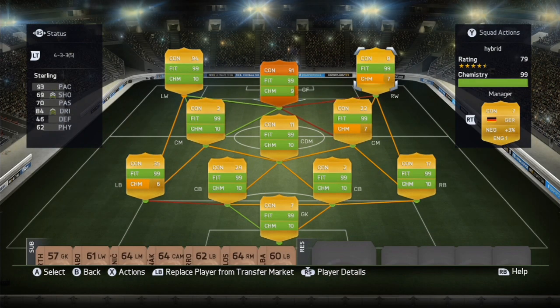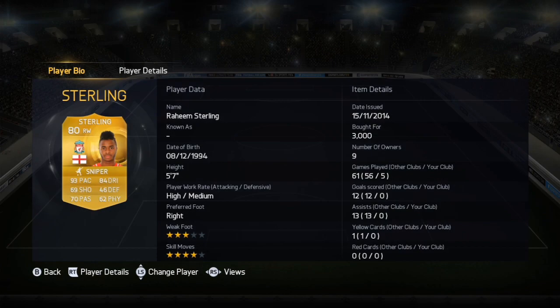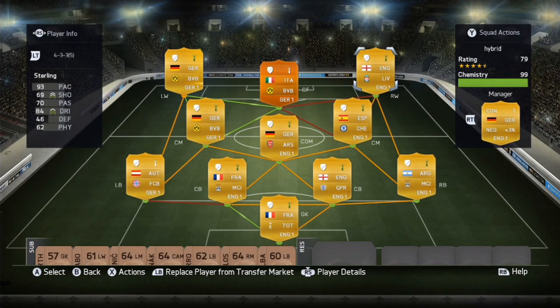In the right wing we have Raheem Sterling — 93 pace, very decent. You need pace in the squad so you can run down the wing and cross it in, or just run through the defense and pass it or do a sweat. So yeah, that's the squad.